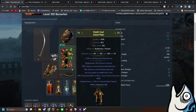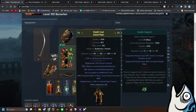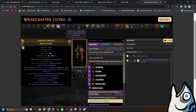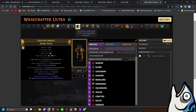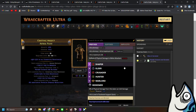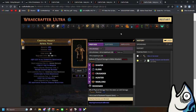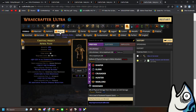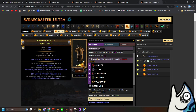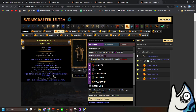First off, you're looking for a six-link Redeemer base. You have a six-link rare and now you slam the Orb of Dominance. After that, if you don't get the aura modifier you need, keep crafting with the bound orbs to get the increase effect of non-curse aura from your skill.